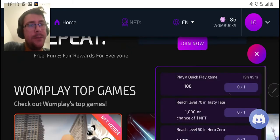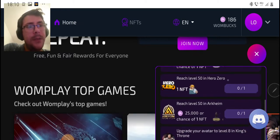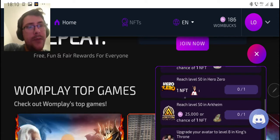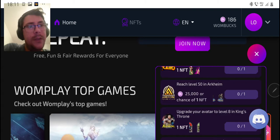You can see here the missions — the milestones, however you call them. For example, you can reach level 50 in Hero Zero the game and you'll get an NFT straight into your wallet. Same here — at level 50 you'll get 25,000 bucks or one NFT.